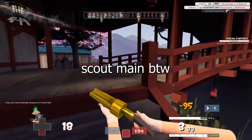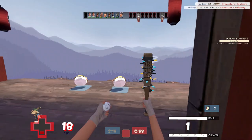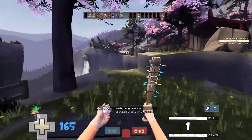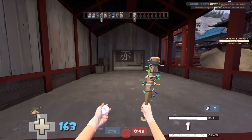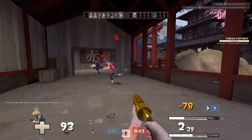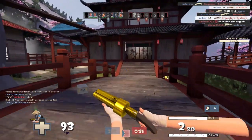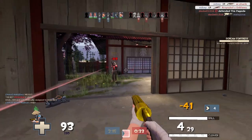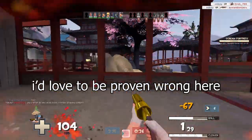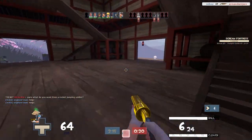And honestly, if you really want to slow somebody down, play Heavy with the Natascha — one bullet from that thing basically stops an enemy sometimes. So the Sandman is basically useless now, and that sucks. I loved that weapon. Another reason it's annoying is that the Sandman-Cleaver combo wasn't something anyone could just pick up and get 20 kills with. The people who were really good at it were good at it because it took a lot of effort and practice. This combo was one of the main reasons I wanted to sit and practice in servers and get better at this game. In my opinion, Valve has removed a lot of the combo play from TF2 that actually took a lot of skill.